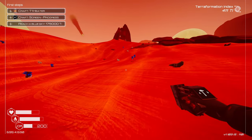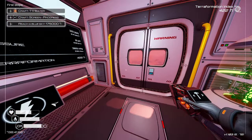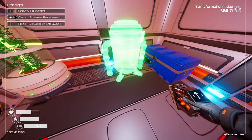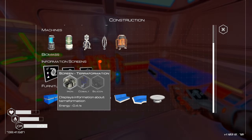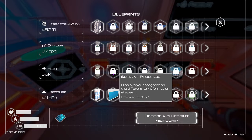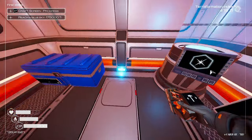Reach a blue sky — craft a tier one heater, let's do that. Oh we have all the stuff already! Do we craft it outside or inside? Inside one — stuff the heater over here by the oxygen generator. Craft screen — progress requires 2.0 NK heat. How fast are we generating heat? 0.3 — oh boy, that's gonna be a while.